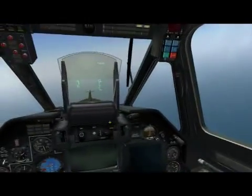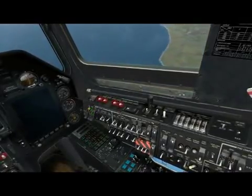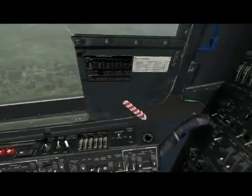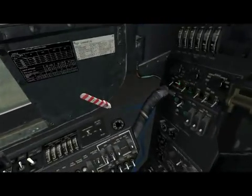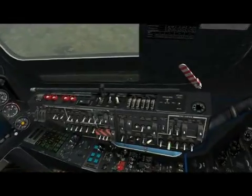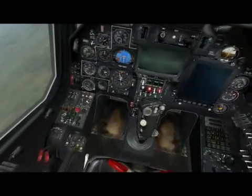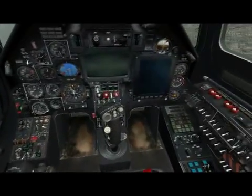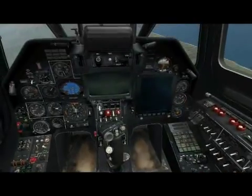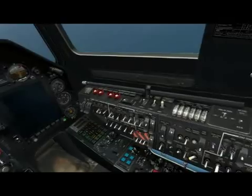I still got the HUD up there — the reason for that is I've got the batteries on. Oh, the INU — can't forget the INU, turn that off. Alright. Rotor brake. This is pretty much all off. We'll see if I forget anything when we start turning it all back on again.